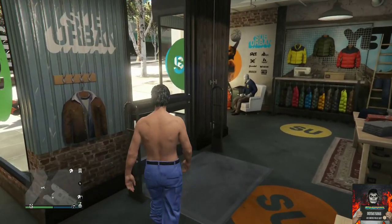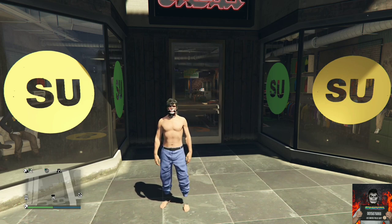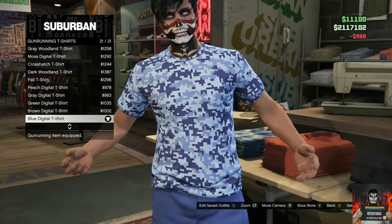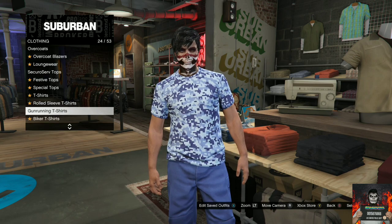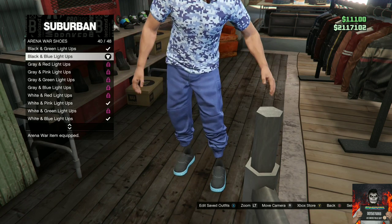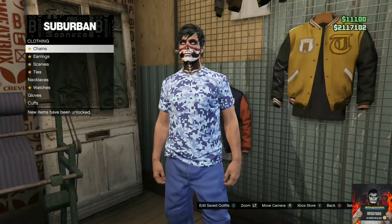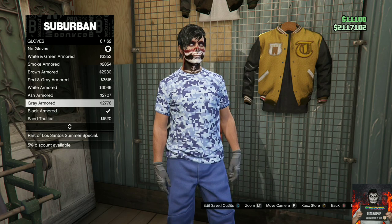Remember to give this video a thumbs up and subscribe if you're new. Let's move on to the next outfit tutorial. I will be showing you how to make this blue jogger outfit. With the blue joggers, head over to the closest clothing store, go to the top section, find the gun running t-shirts section, and purchase the blue digital t-shirt. Then head over to the shoe section, go to the arena war shoes, and purchase the black and blue light-ups. Head over to the accessories, find the gloves section, and purchase the black armored gloves.